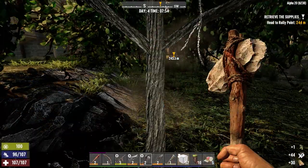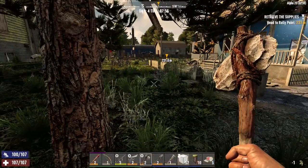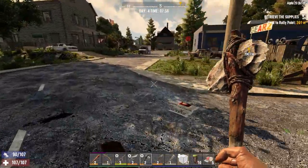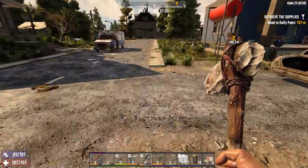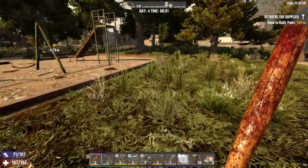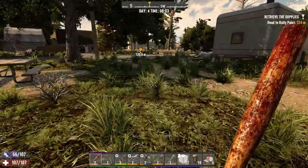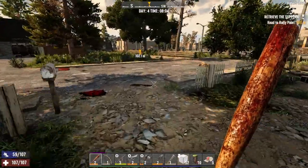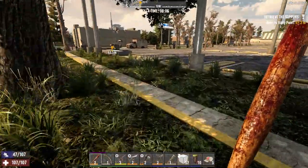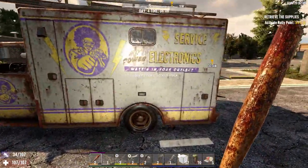Gotta clear some of this foliage out of the way. Nothing I hate more than obstructed lines of sight when you're trying to get somewhere, because at full speed on foot you can run right into a wolf or a bear. Although we've got the leather jacket on now so the run speed is significantly better, and as long as we're not weighed down there's really not much a zombie can do to catch us at this point. Even a feral would have a hard time running us down — unless they were at nightmare speed, then that'd be a different story.